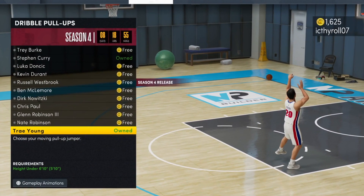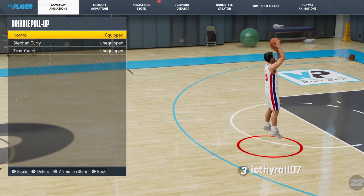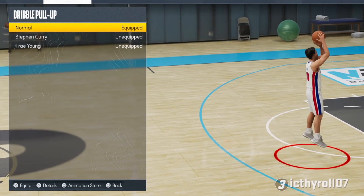The two animations are: first, you can have the Dribble Pull Up Cui Yang, and that's going to give you moving shot Dribble Pull Up animations. The second one you want for Dribble Pull Up is the normal one.